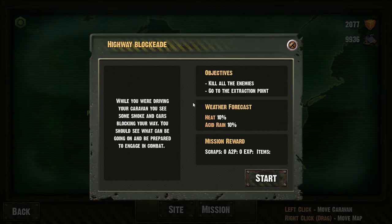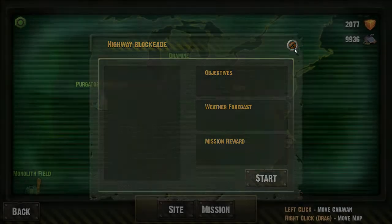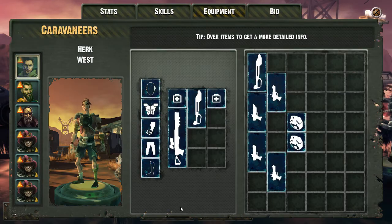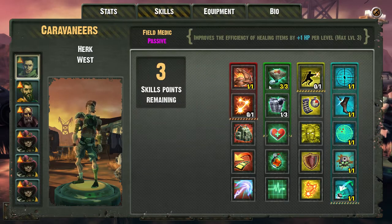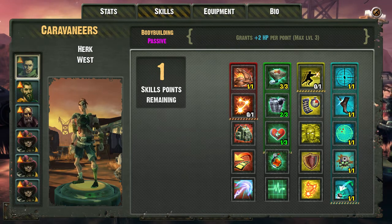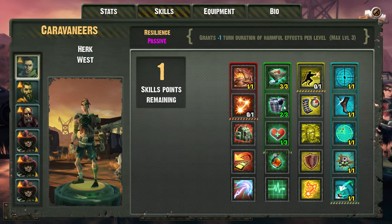While you were driving your caravan, you see some smoking cars crashing your way — you shoot. This is basically how missions work. You get your rewards down here — scraps. You have weather conditions, and your objectives. Most of them are pretty simple. The UI could honestly use some work, and the skill tree — there's not a lot here. But this game is in early access, and as an early access game, I think it's pretty good because it actually works, which I think is a stunning review for early access.